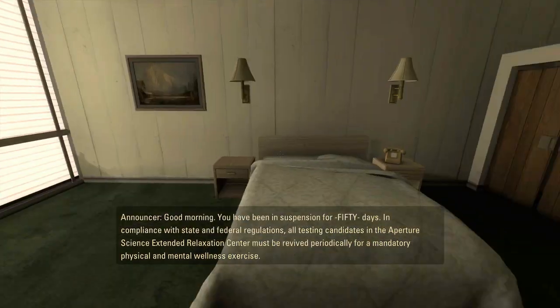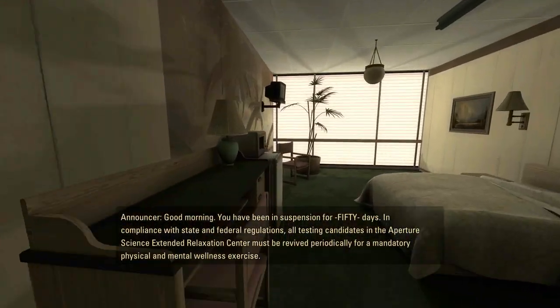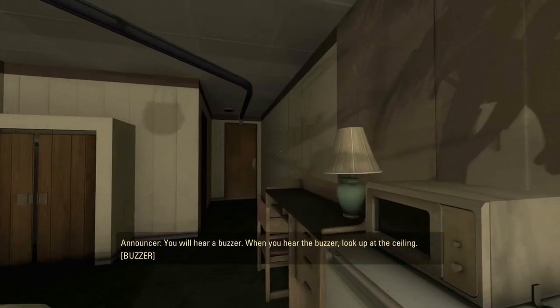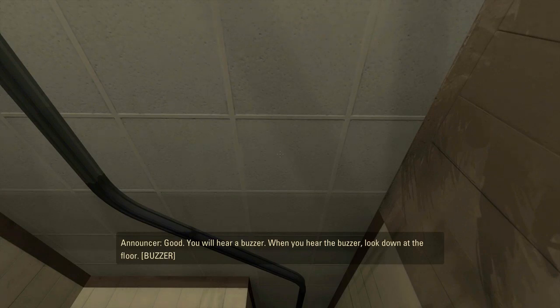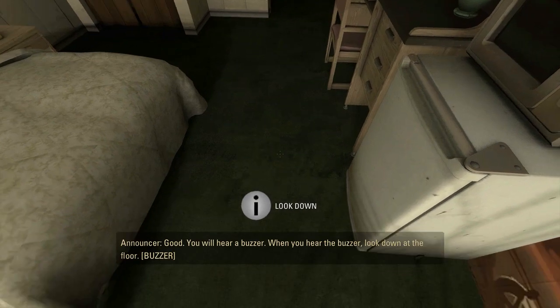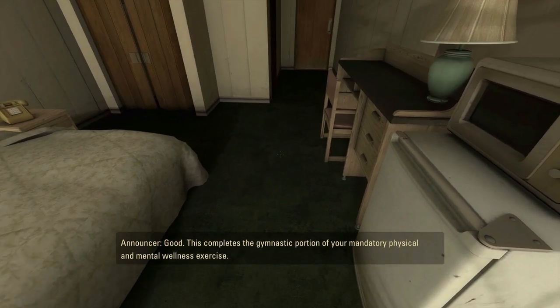So it looks like I'm in some type of hotel room here — a mental wellness exercise. You will hear a buzzer; when you hear the buzzer, look up at the ceiling. Oh, gotta look up. Then: look down at the floor. And we're going through the standard acclimation that every first-person game goes through.